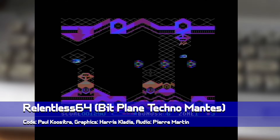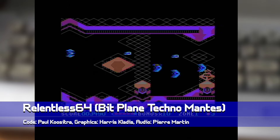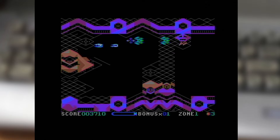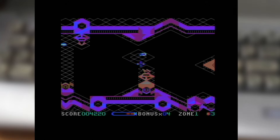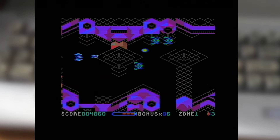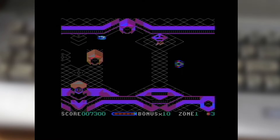Next up, we've got Relentless 64, a game developed by Bitplane Technomantis. Relentless 64 is, obviously, a C64 adaptation of a game originally developed for the Amstrad CPC as part of a similar contest back in 2013. And knowing the original coder is on board with this, and is actually responsible for the code, you know it's going to be special indeed.